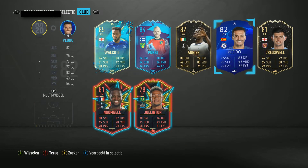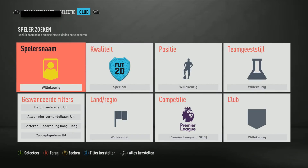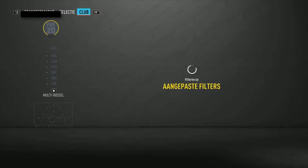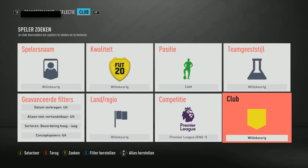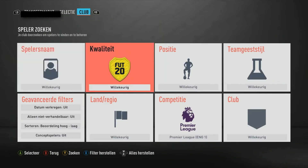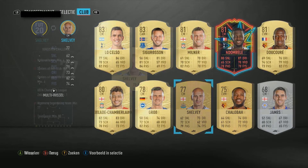My rare UCL player is from the Premier League and it's Petra. I have Abraham from Chelsea which I will use, so I have two. To be completely honest, I'm not going to use Sigurdsson, Celso, or Shelby.